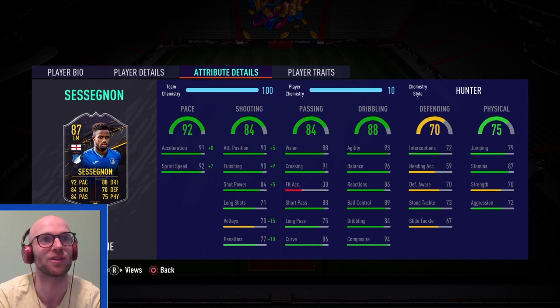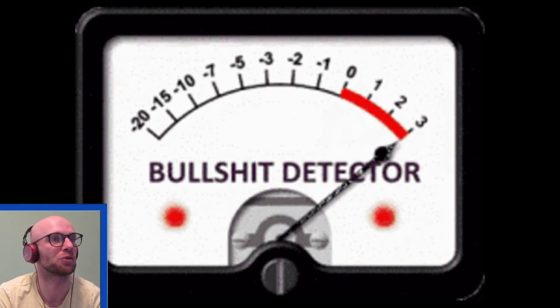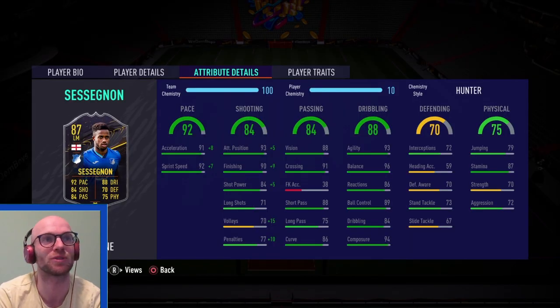He also has 84 dribbling, 89 ball control and 86 reactions. The shooting stats look also very good with 93 attacker positioning, 90 finishing, shot power 84 is a little bit low, and long shot 71 is also a little bit on the lower side. So if you use him on the wing, you really have to cut inside the box to shoot at goal. For this card, I will drop a hunter cam style on him just to max out the pace up to 99, and you will get a nice 98 attack positioning and 99 finishing. With those stats, I think he can perform really well as a striker with that finishing, that pace, and those turns from the agility and balance.